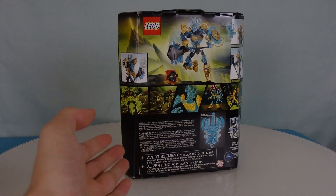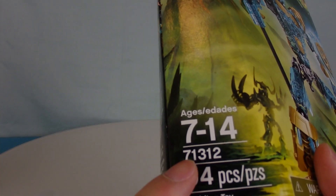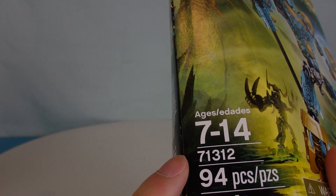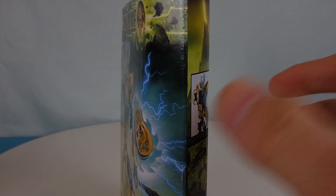Here's the back, showing off some of his features, just a comic-like layout. It's set 71312 with 94 pieces. I am very, very excited to check out Ikimu and see what he has inside.